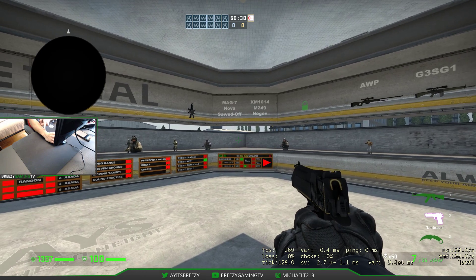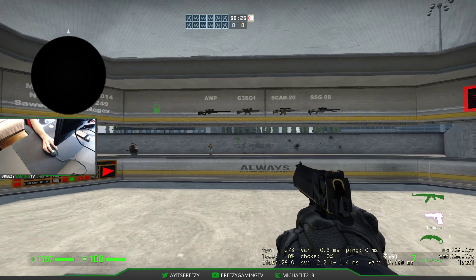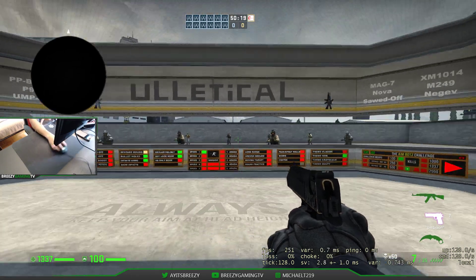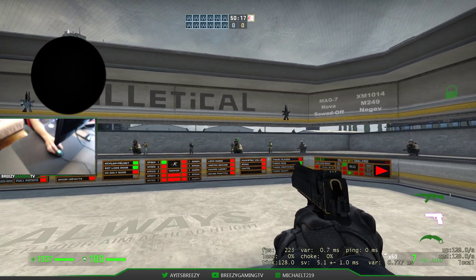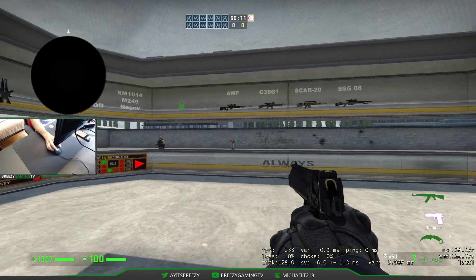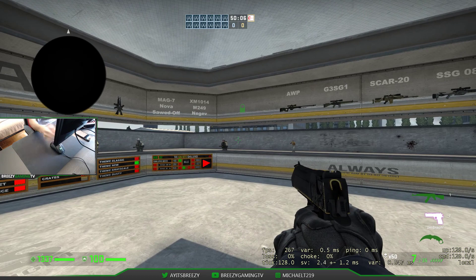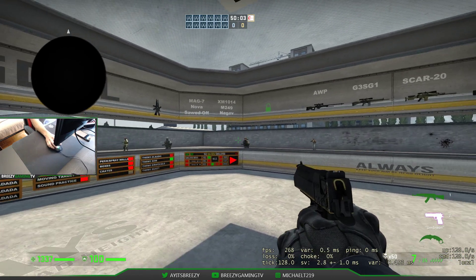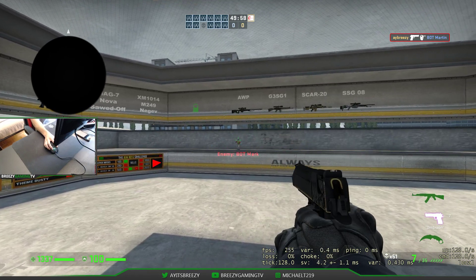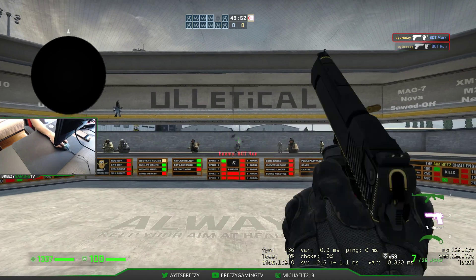Instead of trying to use my wrist to compensate and go over to the other side, which is kind of impossible because I'm already blocked, I'll just use my forearm. You see my forearm? It's moving. I'm using my forearm to browse my field of vision. So anything in the zone of comfort — wrist. But if I want to kill someone more on my left side — forearm.